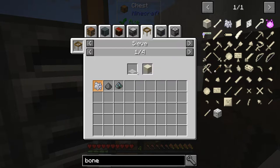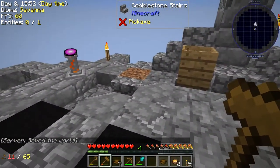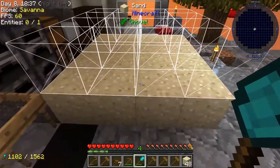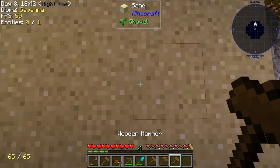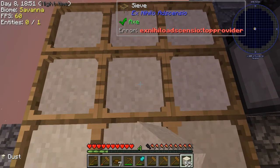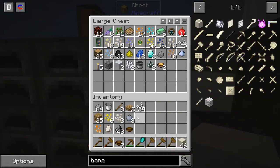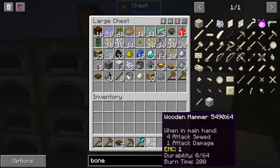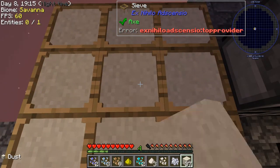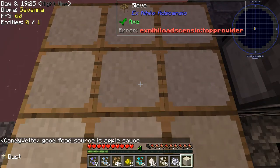Looks like if we put dust through the sieve mesh we can get bone meal from it. Let me gather a whole bunch of dust and try this out. I'll use the builder's wand on the sand, then hammer it to get a stack of dust. I go over to the sieves and sift the dust through — I want to make sure I free up inventory space first since resources fly everywhere. I see one bone meal, then five, then eight — excellent! We need seven total, so we have enough.